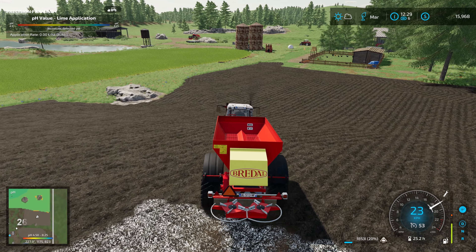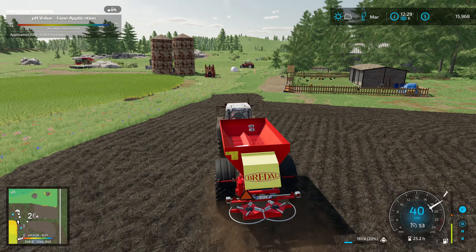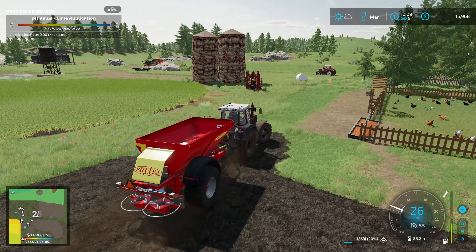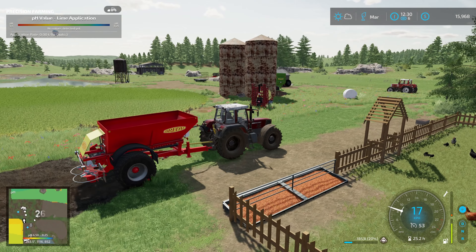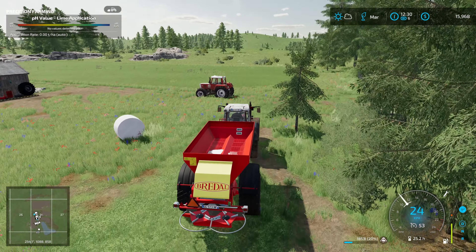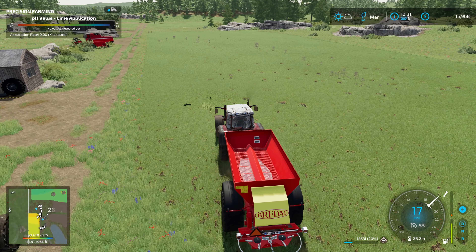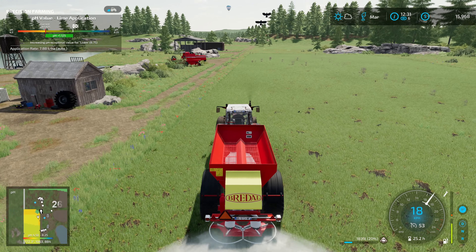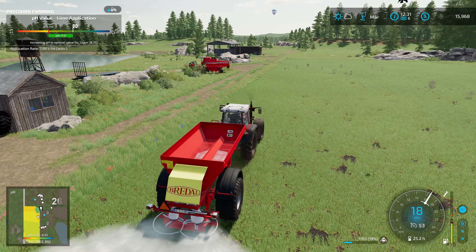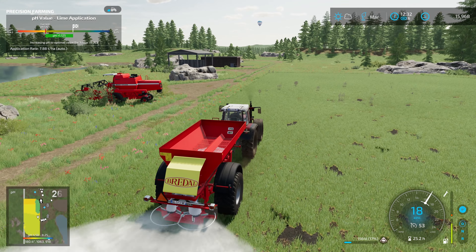Well, hello there, and welcome back to another episode of No Man's Land Survival Challenge. We're back here with our new lime spreader that we got last episode. I think last episode I mentioned I was not going to put lime on this field, but we have a bit before this field is ready to harvest. So we want to make as much money as we can, and we do have a bit of lime, so we can use it here.